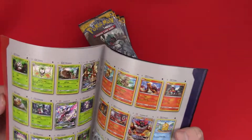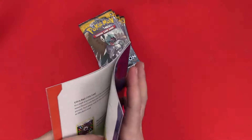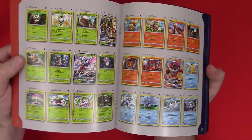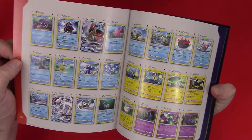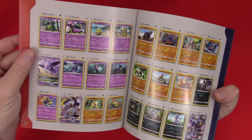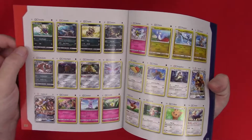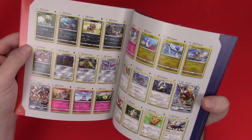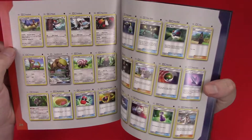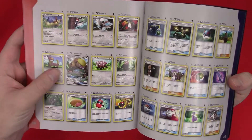Looking at this earlier — I think what I really want is going to be Incineroar GX, or maybe Lurantis GX just because I kind of like Lunala. Tauros GX is pretty cool too. And there's the Gumshoos GX — yeah, that's just silly.